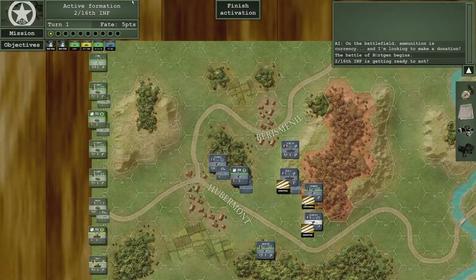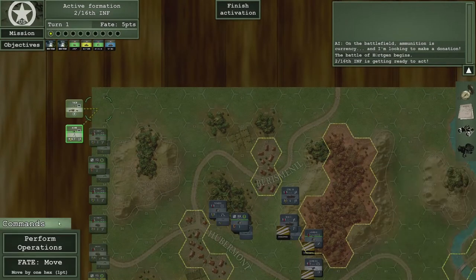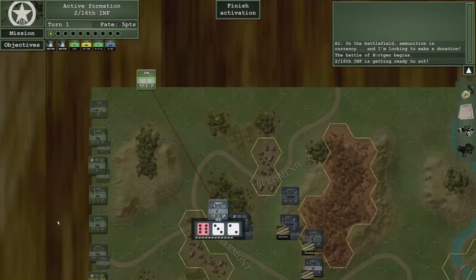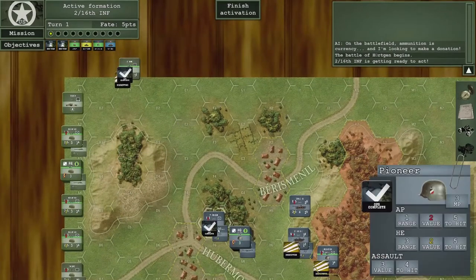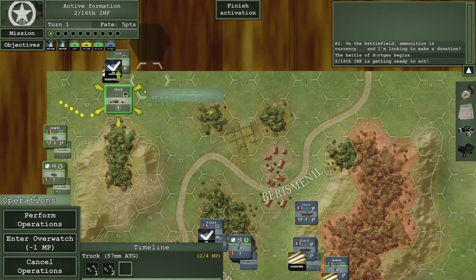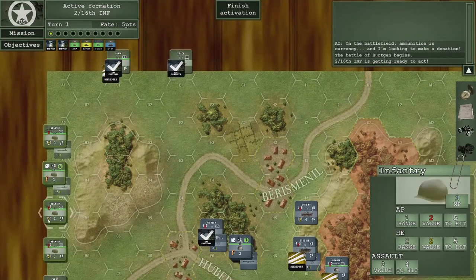Now we are in the movement phase. It's as simple as clicking on the hex — you select one unit at a time, perform operations, then left mouse button and away you go. In this case the enemy has opportunity fire and rolls a 6, so the unit is disrupted before it starts, and is now marked ops complete, meaning it cannot fire again this impulse. We grab the truck with the anti-tank gun, perform operations, move to the proposed hexes, and this time there is no opportunity fire.